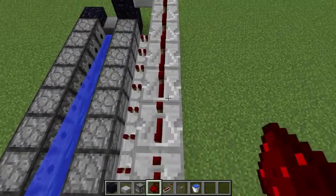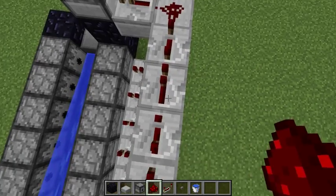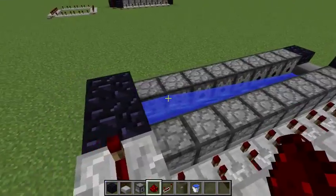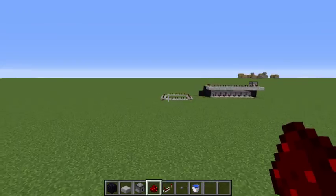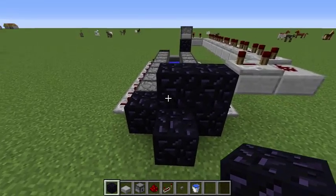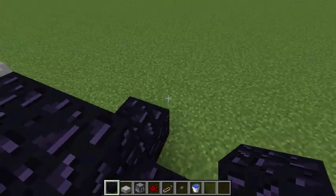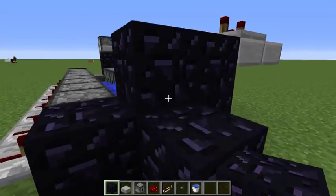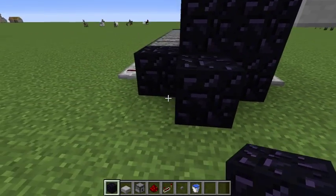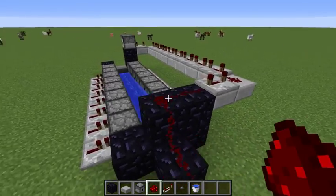What you're gonna do now is place a block of obsidian going away from the TNT cannon — place it one block below the level of the slabs — and then have the redstone dust going up connecting to there.